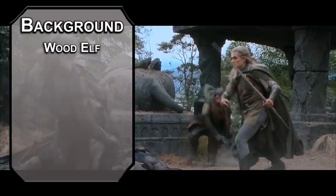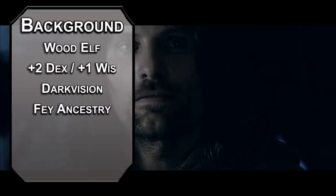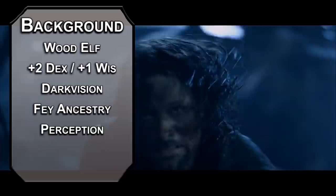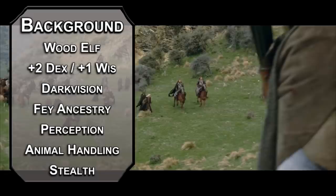That will give you plus two dexterity and plus one wisdom, 60 feet of darkvision, fey ancestry for advantage on saves against being charmed so you won't try to murder Frodo for the ring like some people — Boromir. You don't need to sleep; instead you'll just go into a trance for four hours. All elves get perception for free, that's why their ears are so big. Wood elves get weapons and can run five feet faster per round. We'll make our own background for animal handling and stealth — you're good with horses and never leave a trail.